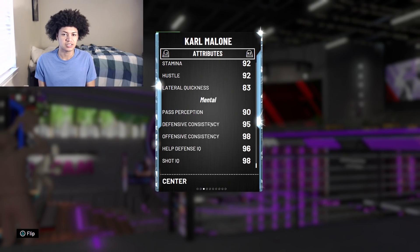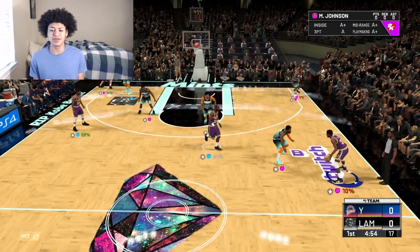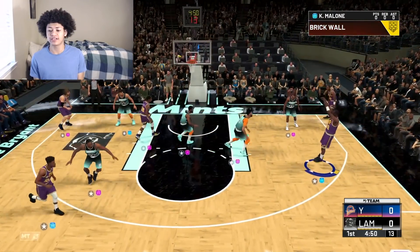Now that we've taken a look at the badges and attributes for this Diamond Karl Malone card, it is time to hop into the gameplay and see how he performs on the court. I'm pretty confident he's going to perform very well. I'm going to be running a lot of pick and rolls and pick and pops with Karl Malone because that's exactly what he did in his prime with John Stockton.